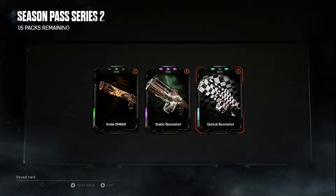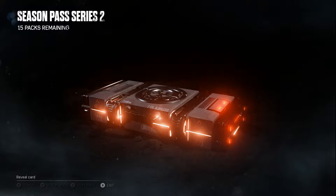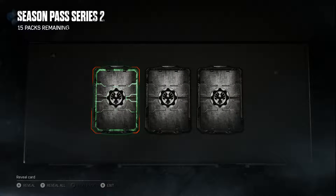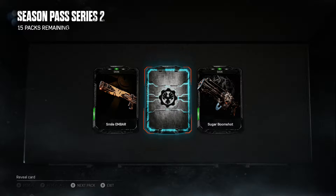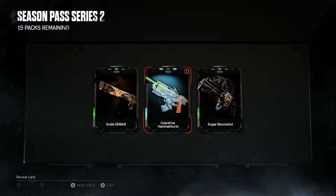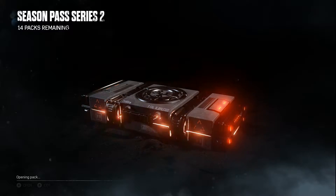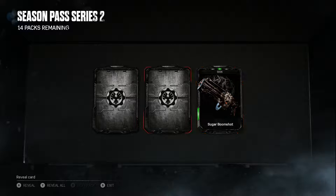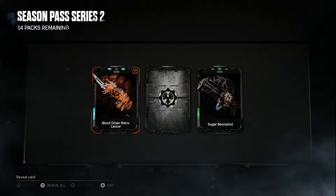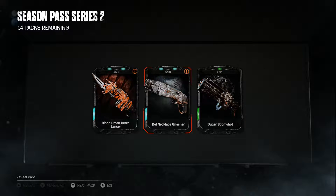Moving on to another two packs for the next game release. Another smile ember — duplicate sugar boom shot. Overdrive hammer burst — that looks cool, looks like it might be a Sunset Overdrive skin. Sugar boom shot again. Blood Omen retro lancer — that's alright, I like that. Dell necklace nasher — I'll have to look and see what that looks like because I honestly can't tell.